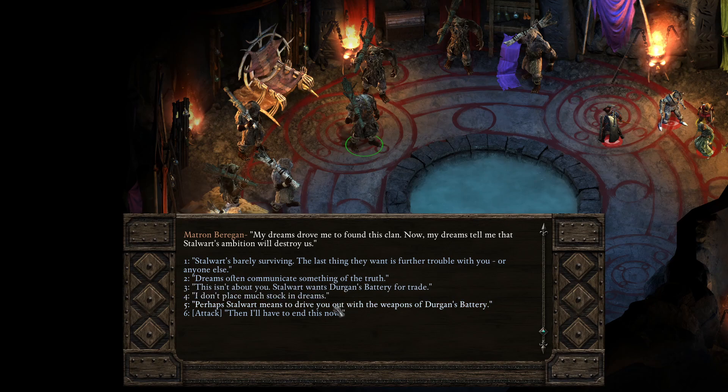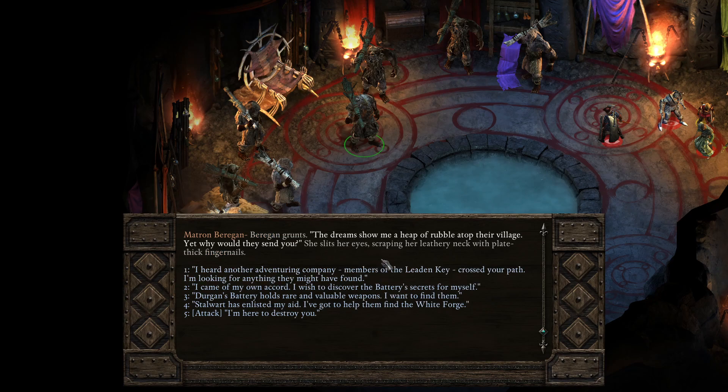I'm gonna go with: 'Stalwart's barely surviving — the last thing they want is further trouble with you or anyone else. If they go on the offensive we can still protect them.' 'The dreams show me a heap of rubble atop their village. Yet why would they send you?' She slits her eyes. 'I heard another adventuring company, members of the Leaden Key, cross your path. I'm looking for anything they might have found.'